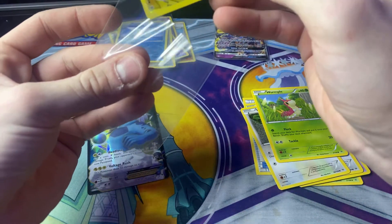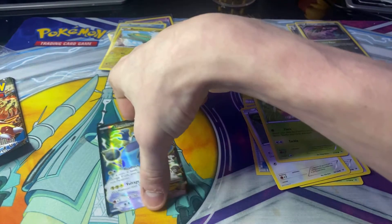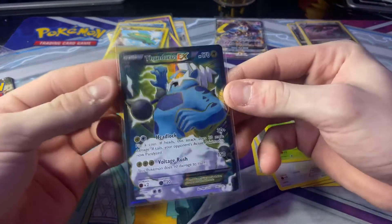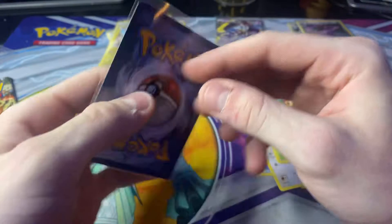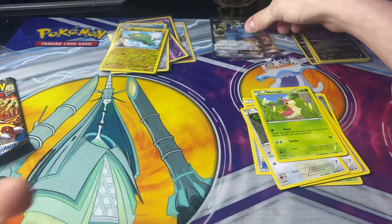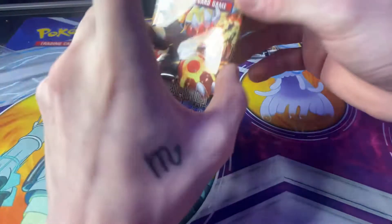I wish I had top loaders. Let's see what the condition is on the back in a second. Let me just put it in the sleeve. So there's the front of it. Oh my god, I forgot about these. There is the back of it — looks very nice. And on to our last pack, the Primal Clash.